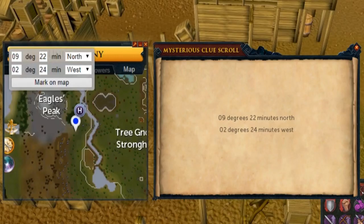I'm going to speak through nearly all of the hard clue steps and how I do them efficiently. I'm going to leave timestamps in the description for every single step so if you're struggling with a specific step, you can go straight to that one. I'll show Alt-1 to the left side and the clue to the right side. Alt-1 is an overlay that reads your screen and helps with clues — it's allowed and even some mods use it. I'll leave a link to Alt-1 in the description. The first clue is the Eagle's Peak Lodestone coordinate clue.